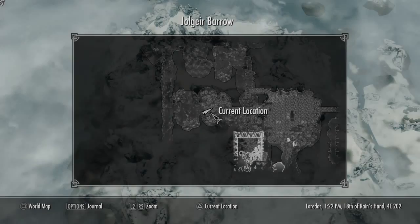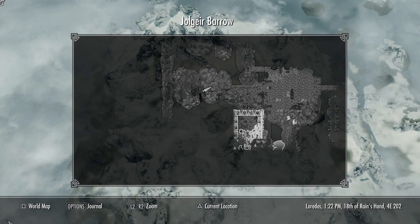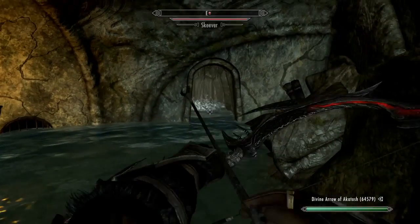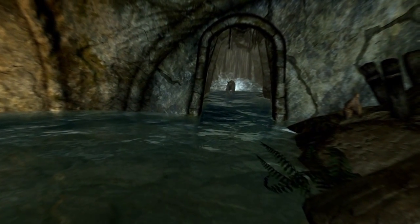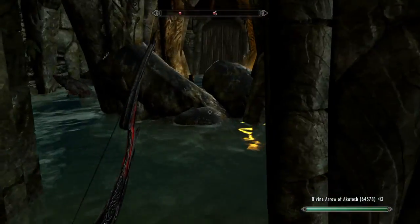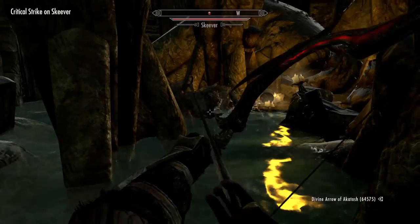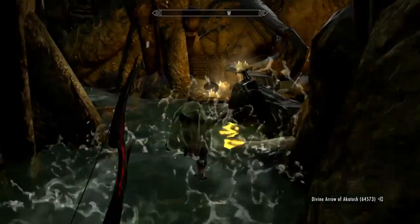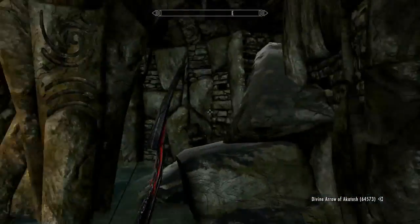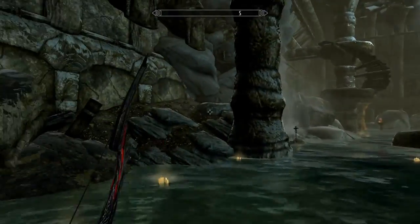All right, heading this way — there are tons of mushrooms in this one. Let's go this way. Skeever down there — quick little zap. Let's go this extra little way. Oh, that guy launched out there! Here's the main room — this is the main room we're looking for, the one you see in all the pictures.